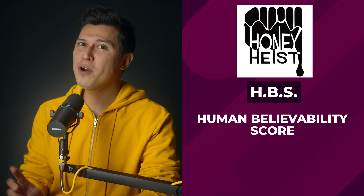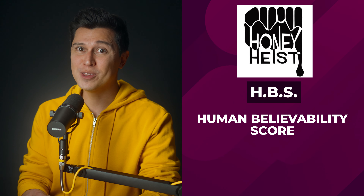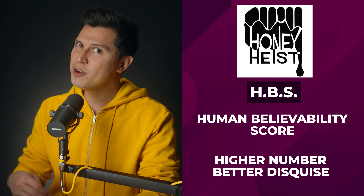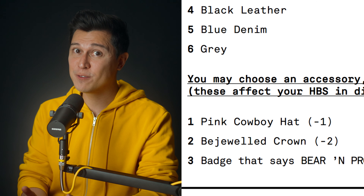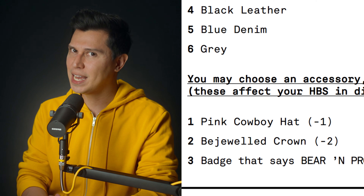Also, total up the value of the four D6s you rolled. This is your human believability score, or HBS. This score represents how difficult it will be for the humans to see through your disguise. The higher the number, the better your ensemble. If you're feeling lucky, you can accessorize by rolling one more D6. These accessories can add or subtract from your HBS, so be careful when trying to pull off that pink cowboy hat.